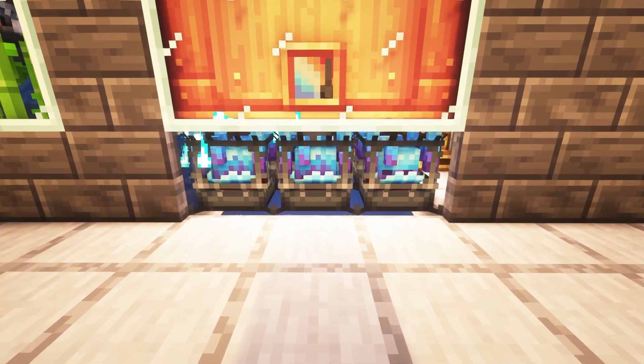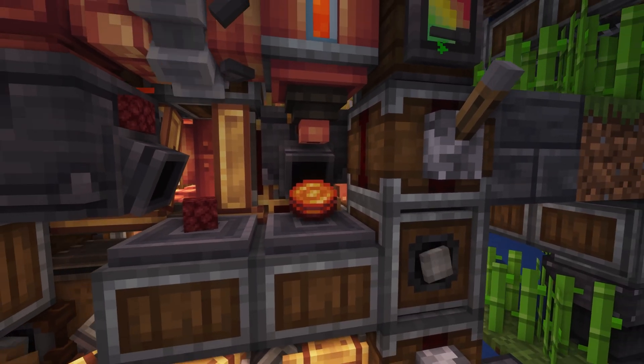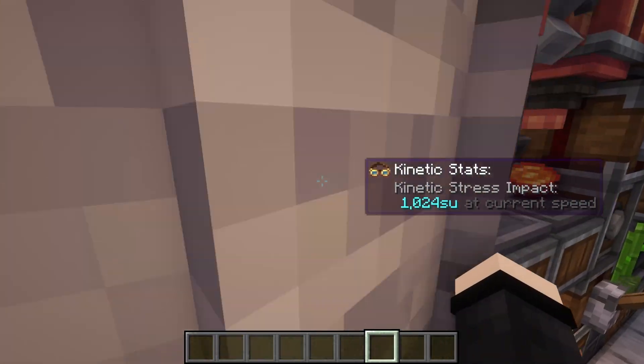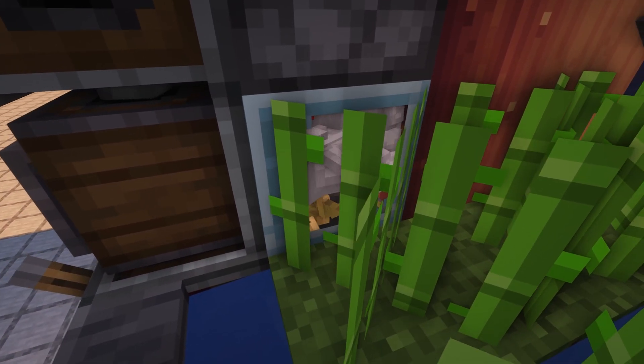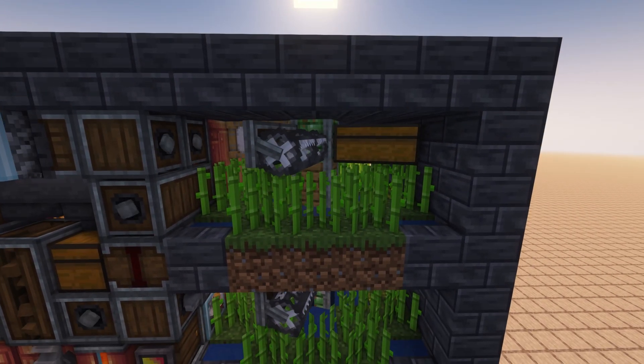This machine runs on superheated blaze burners powered by blaze cakes. Crafting blaze cakes requires eggs, sugar, and cinder flour. We create the cinder flour by using a netherrack recipe from the Create Crafts and Additions mod, while the eggs are generated from a simple vanilla egg farm. The sugar cane is created here and is converted into sugar.